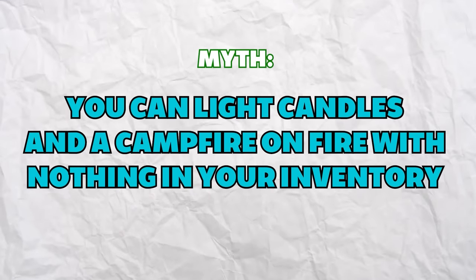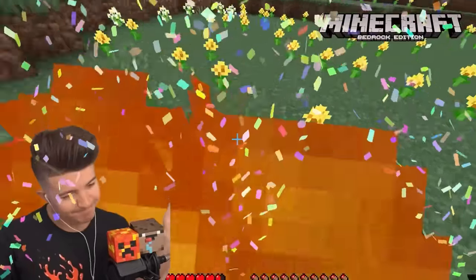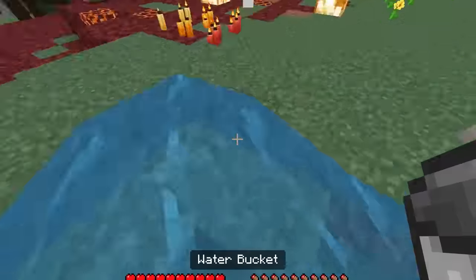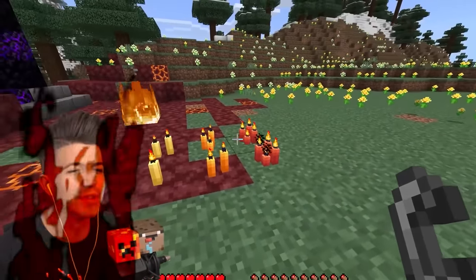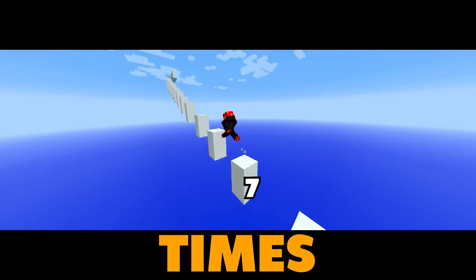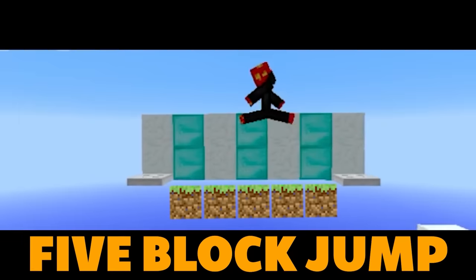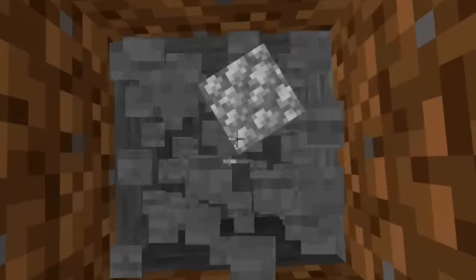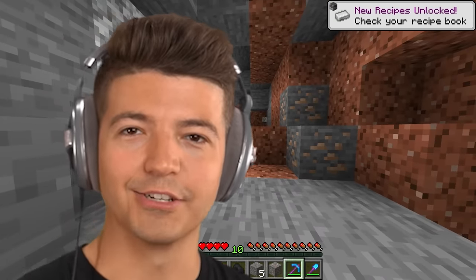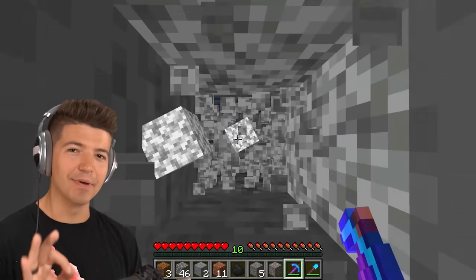You can light candles and campfires with nothing in your inventory — Bedrock wins again. You just need to be on fire; walking over the candles and campfires will set them ablaze. Most people think it's impossible to jump more than four blocks in Minecraft, but if you jump 17 times with pixel-perfect momentum and rotation, you can make a five-block jump. And digging straight down? Still dangerous — there's a chance of falling into lava.